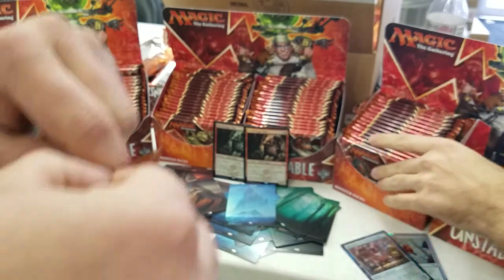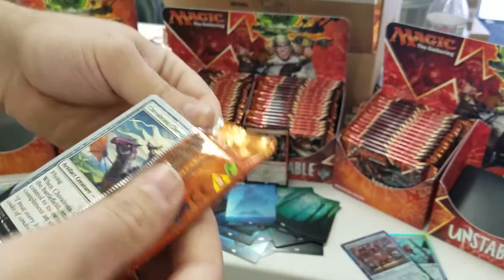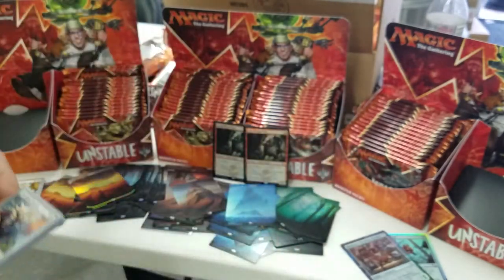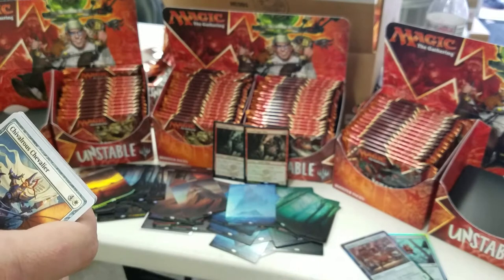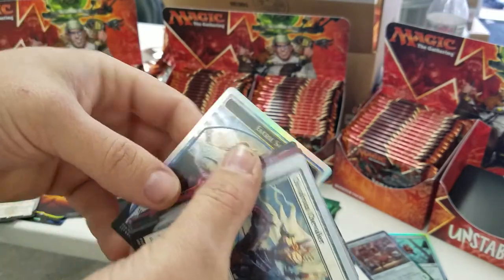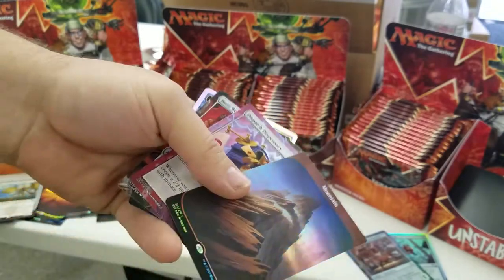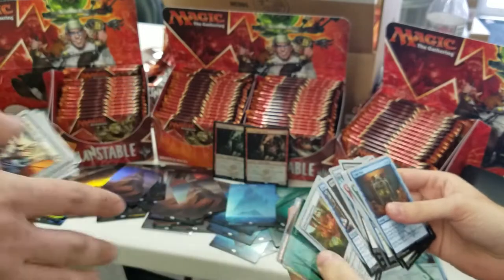Have a good one, Austin. We're opening a whole lot of Unstable. We've got how many more cases? Two, four, six, eight, nine more cases sitting there unopened. We're predicting possibly one or two god boxes based on how the print runs go. So if we do get another one or two god boxes, we're going to have a lot of videos really quickly.